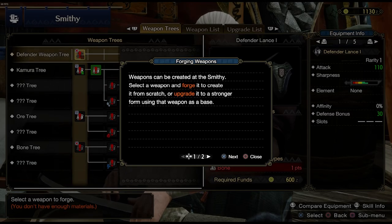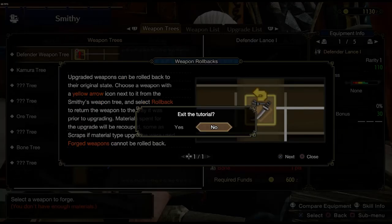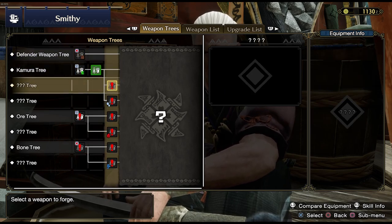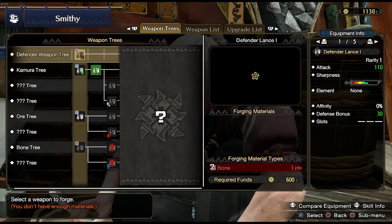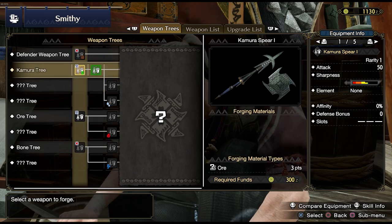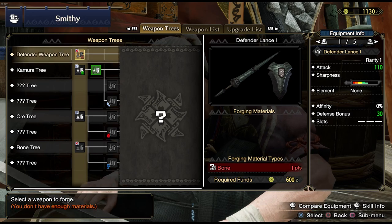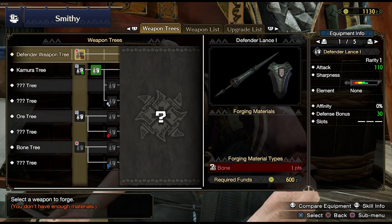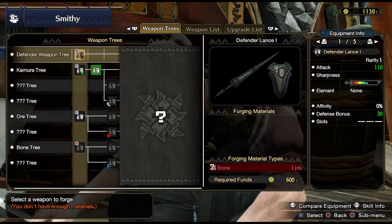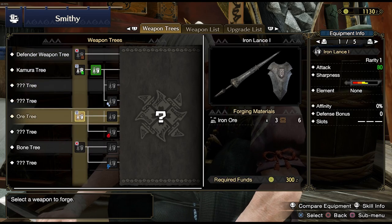These weapons were added as tools to easily push you through low rank and most of high rank so you can quickly reach the new content in the Sunbreak expansion. But if you're buying the game and want to play through the whole of it, the Guardian weapons and armor will give you a very different experience. Once you've gotten past the part where they're relevant, you'll be in for quite a nasty difficulty spike, while also skipping over a lot of the core features. If you're new to the series, I strongly recommend not using them.